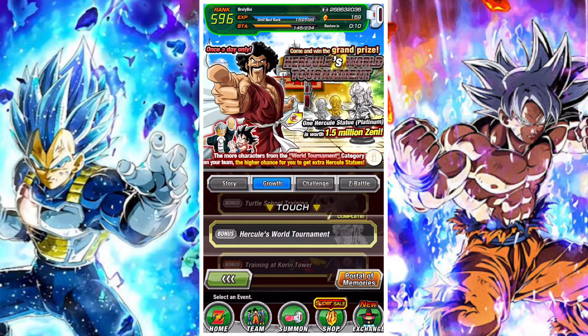The first mission in Part 2 is to collect 6,666 Zeni — this can be easily achieved on the World Tournament stage for Hercule. You don't need to pick up that exact amount, just that amount or more, and that's worth a single ticket.